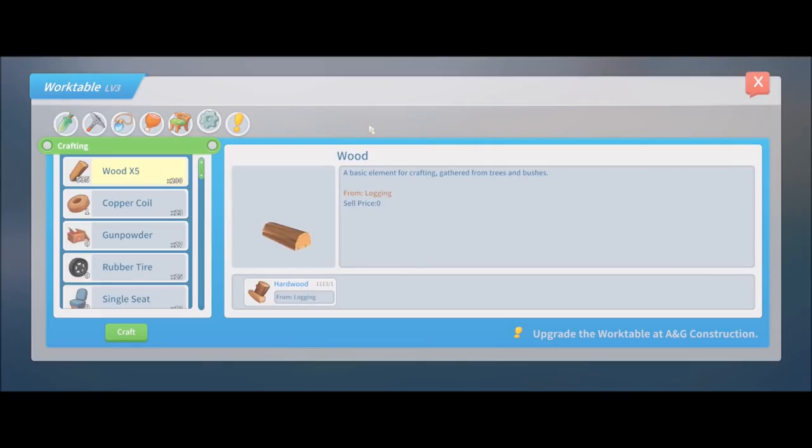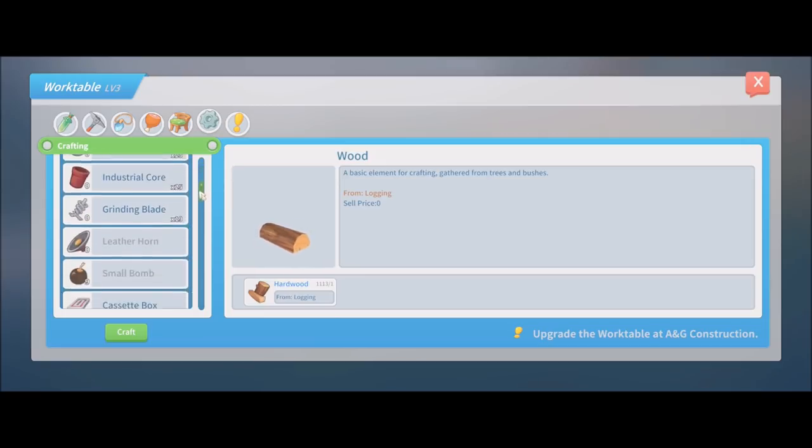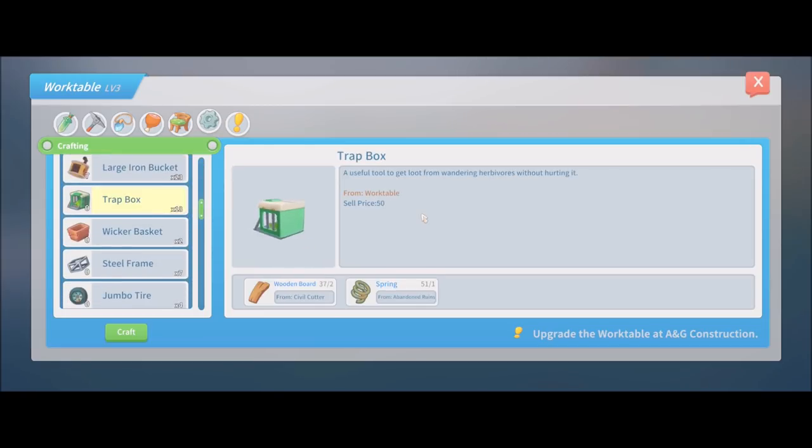First let's start at the work table. There are two different types of traps that you can use in order to capture a llama. The first is down here, the standard trap box. These are good for capturing the colorful llamas — your standard low-level llamas — and they're fairly easy to build with only two wooden boards and a single spring.